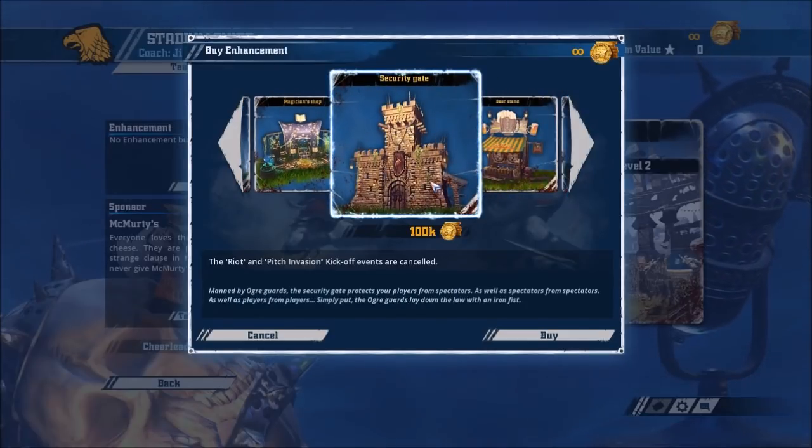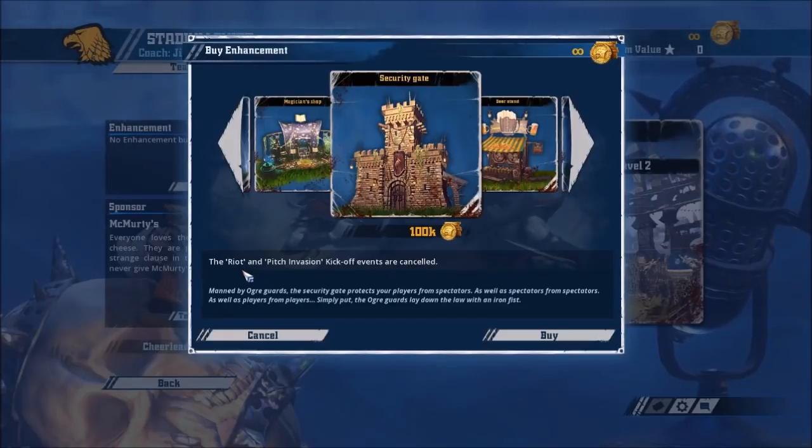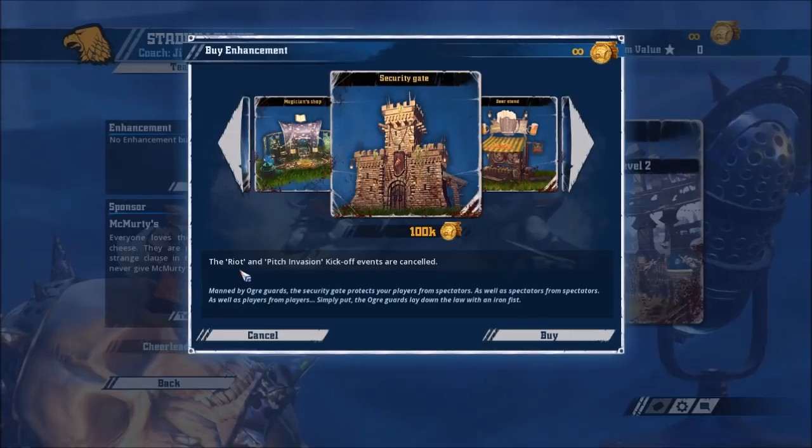Security Gate is my go-to. Basically all bash teams take this — riot and pitch invasion kickoff events are cancelled. What you're trying to do with a bash team is a 2-1 grind usually. If you score on turn 8 and the riot gives an elf team two turns to score, you really don't like it. Pitch invasion as a bash team is pretty much always bad for you.